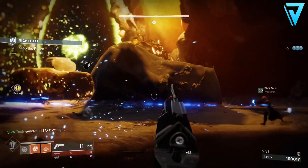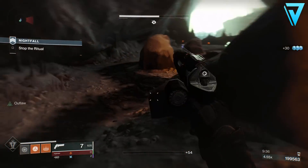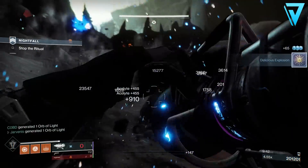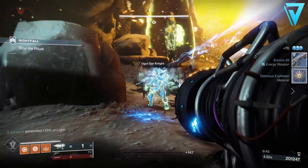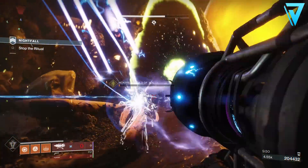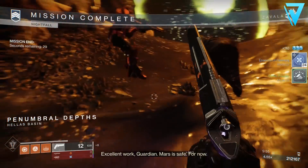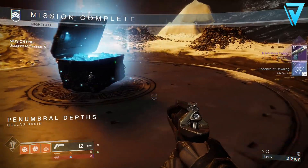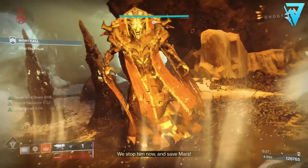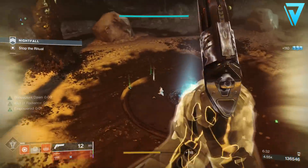We ran the Nightfall quite a few times to see if the score impacts the amount you receive at the end. The answer appears to be no — our highest scoring run actually received less than our lower scoring run, though the higher scoring run was slightly longer. So whether it's linked to time rather than score, let me know in the comments. This week we have Strange Terrain, one of the easiest Nightfalls to farm. I got 24 on one run, 28 on my second run, and my friend Sieva got 30 on one of his runs.